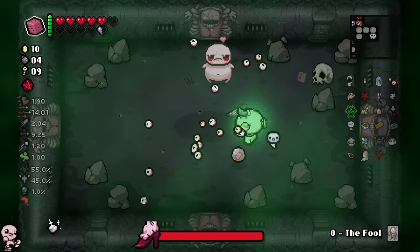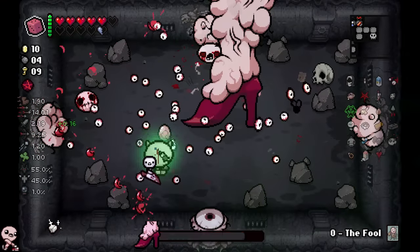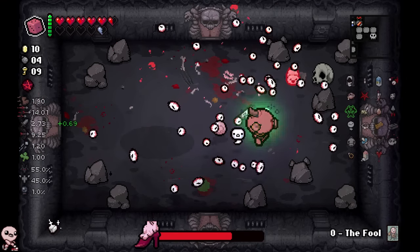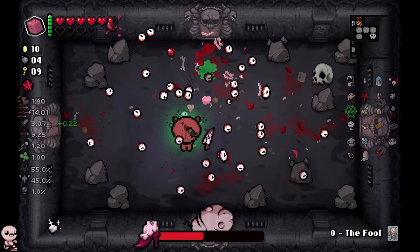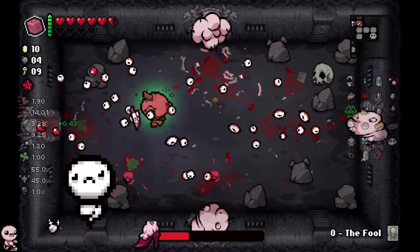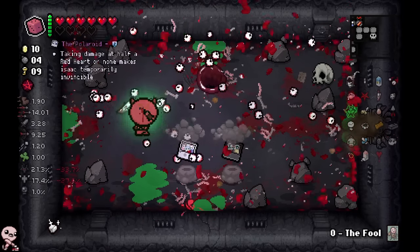I'm actually going to time Sac Dagger here perfectly so she comes down the moment that it was... horribly timed. I felt like I was being gigabrain, but I forgot there's a little bit of a delay on the mom foot. Well, I didn't forget the delay — it just lasted longer than I was expecting. The point is, my strategy did not work, and Lost Soul is lost once again. He could not catch a break with me on the steering wheel this run.